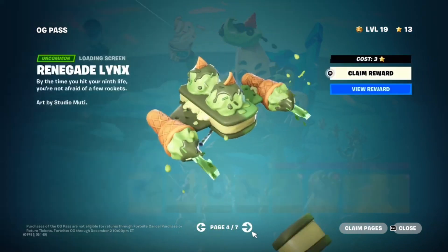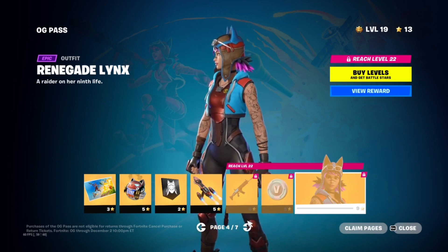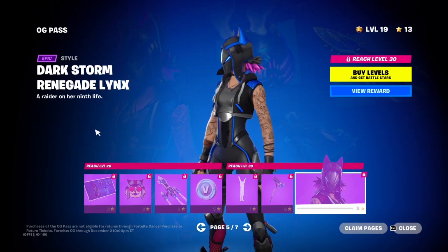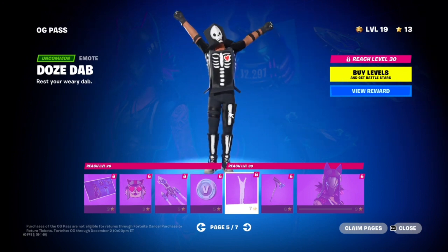We've got Renegade Lynx — a mixture between Lynx and Renegade Raider, which is sick. She's got a second style where she has a mask in a different color, and she also comes with her own emote and a nice pickaxe. There's a new dab emote here too.